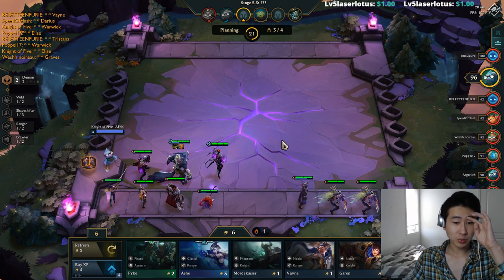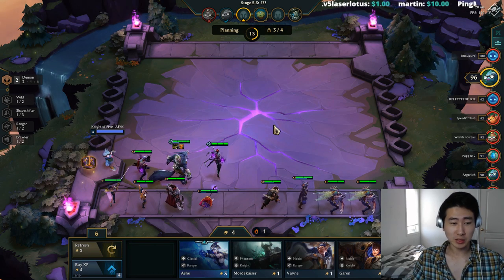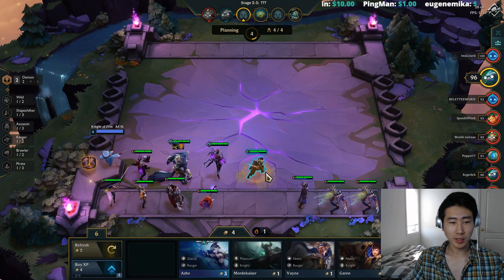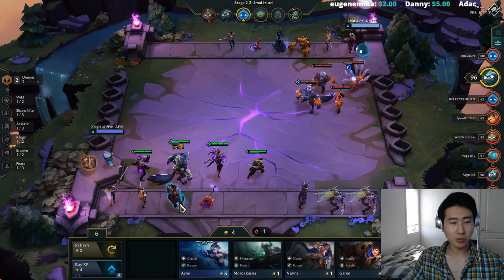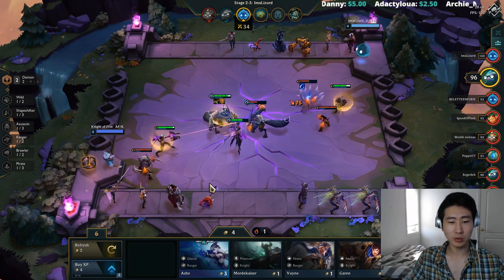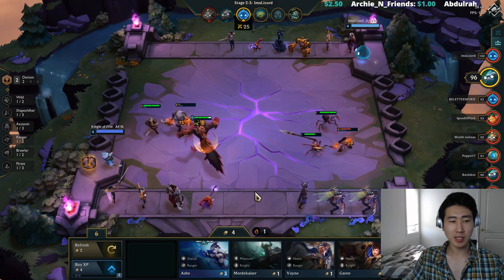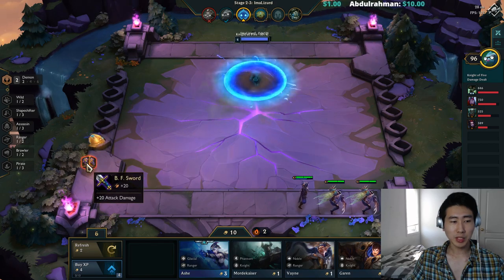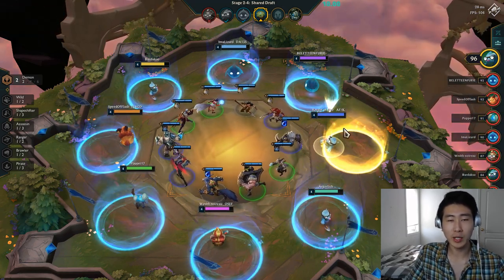There's a Pyke — that's an assassin and Pyke is really good on an assassin team. Early Pyke is pretty decent. If we win this round I'm going to sell everyone because we'll be at 9 gold, pushing to 10 gold next turn. We should be seeing more assassins soon — you do see quite a few Zeds and Pykes early on. We won this round so I'm selling everybody and saving this BF Sword.